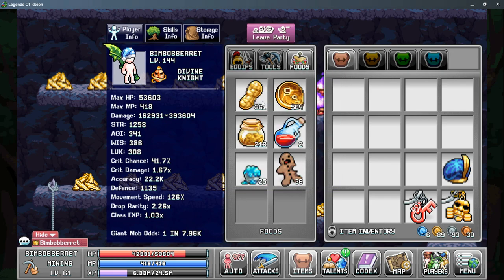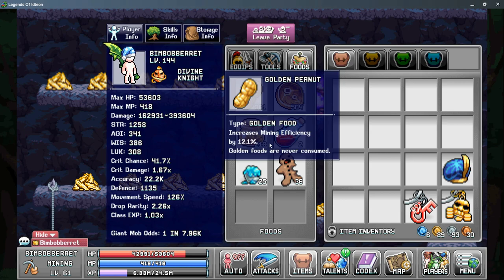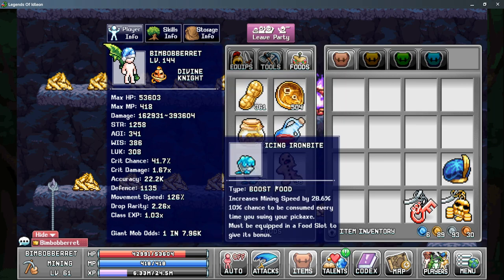On to our Food tab now. First is using your Golden Peanuts — they give you an increase to your mining efficiency. However, they do have a diminishing return, so the more peanuts you have, the less effective each peanut will be, but it is worth it to get a couple hundred of them at least. After that is your Speed Foods — your Icing Iron Bite and your Gifty Breadman. These both increase your mining speed, but they're consumed relatively quickly, so I wouldn't use these on an everyday basis. I would hold on to them for whenever you're trying to get a new printer sample.